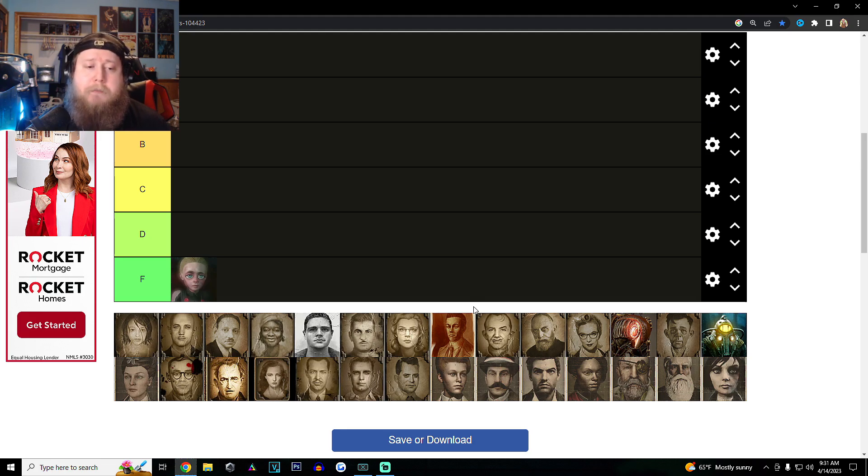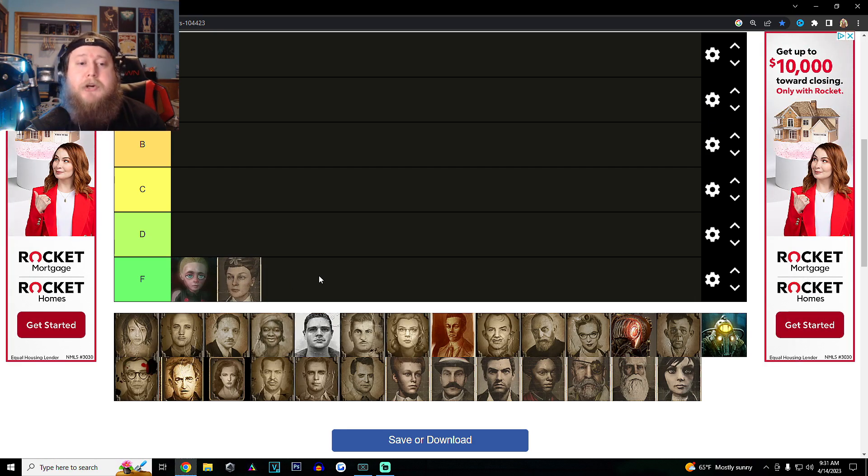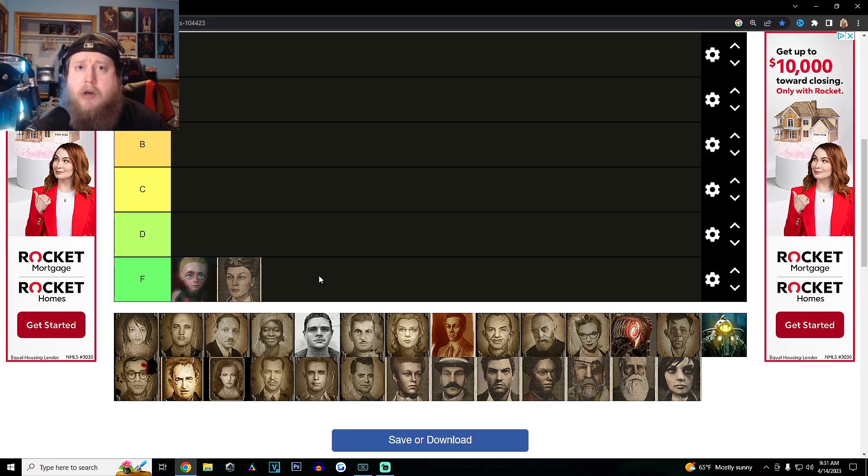Another character we're going to put in the F tier is Lady Comstock. The character of Lady Comstock herself does not make any real appearances in the game — we only see her as the ghost version or just her dead body, and otherwise we just see her as a siren. The character herself is just not important to the story overall. It's all about Comstock, Booker, Elizabeth, the Lutece twins, and Fitzroy.